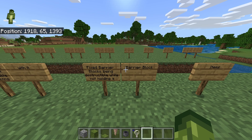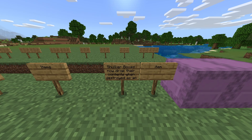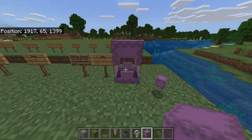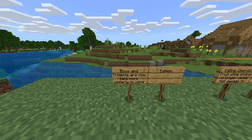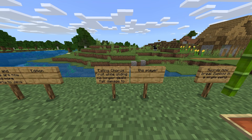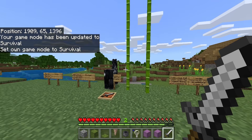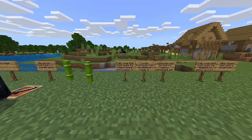Getting into items: shulker boxes now drop their contents when destroyed as an item. Here's the comparison — regular shulker versus a shulker with items. If we break the one with items it drops them; break the empty one and it just gets destroyed. Bows and tridents are now held more similarly to match Java Edition. Eating chorus fruit while gliding no longer deals full damage to the player. Swords can now break bamboo in a single swing — a parity change that a lot of people have wanted for quite some time.